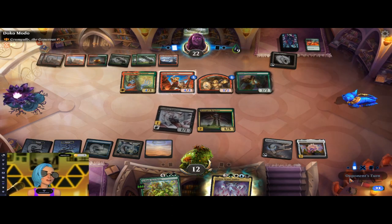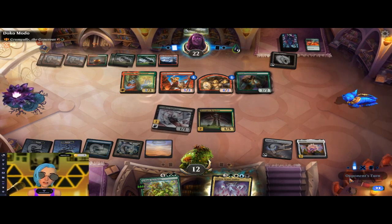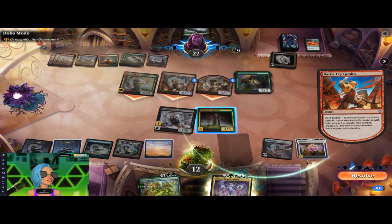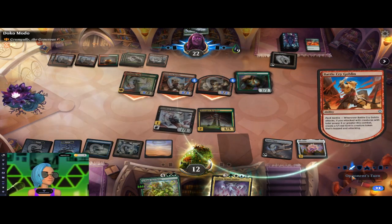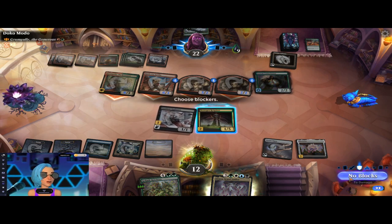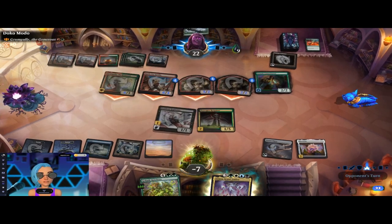You really don't want to play Atraxa when you have a big full hand because she'll make you discard unless you have a Reliquary Tower out — just keep that in mind. We have to block — oh no, we didn't want to do that. Oh no everybody, as predicted I didn't get it quick enough. Even if I block, that's 11 — yep, that's game. GG, I will take the loss.